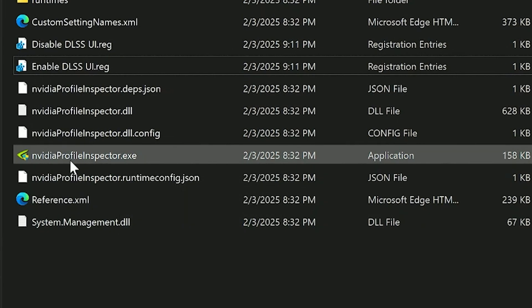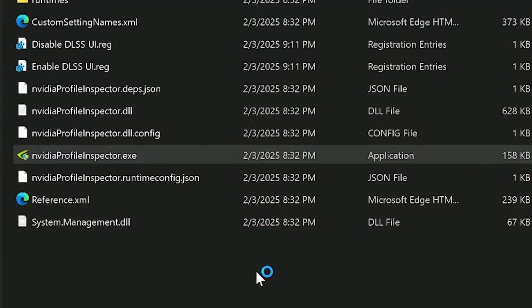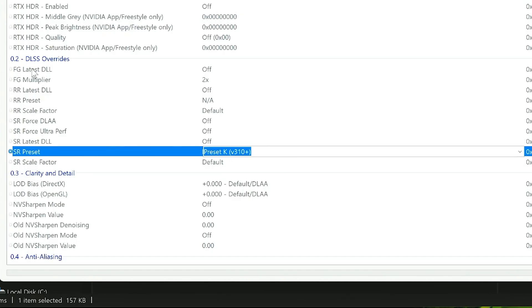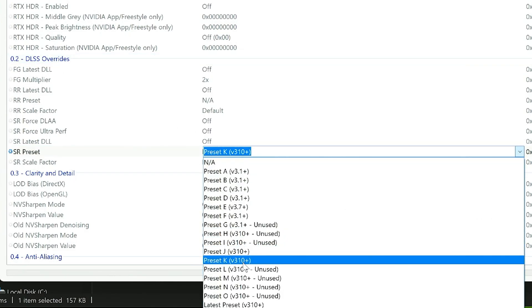So we're going to go into Nvidia Profile Inspector. I already went ahead and changed this globally for every game because if a game has the capabilities to run the newest DLSS, might as well do it. Under DLSS Overrides we're going to look at SR Preset.